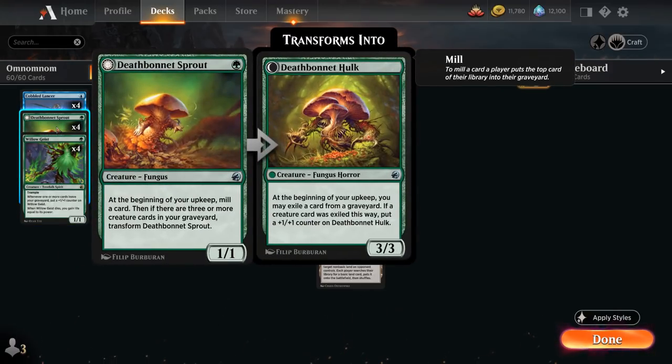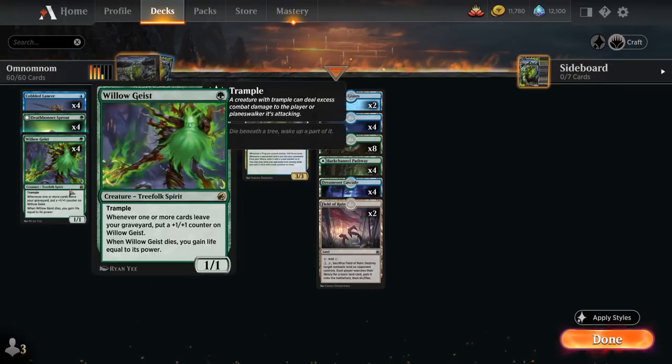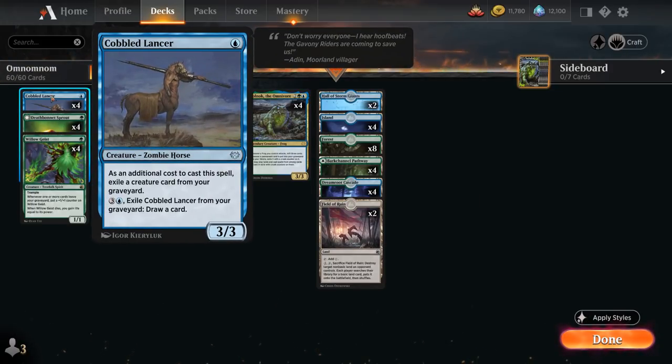At one mana we have the full playset of Deathbonnet Sprout — a 1/1 fungus that at the beginning of our upkeep mills one card, and if there are three or more creature cards in our graveyard, it transforms into Deathbonnet Hulk, a 3/3 that lets us exile a card from any graveyard each upkeep. If a creature card was exiled this way, we put a +1/+1 counter on the Hulk. With Grolnok in play, cards we mill get exiled, so the Sprout can help provide even more card advantage through Grolnok's ability.